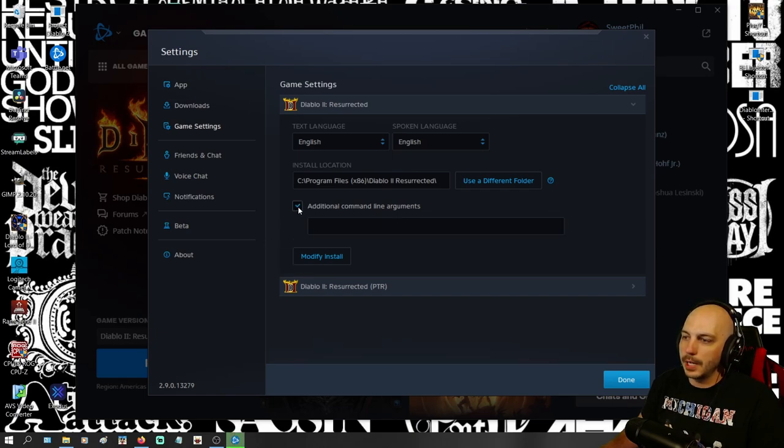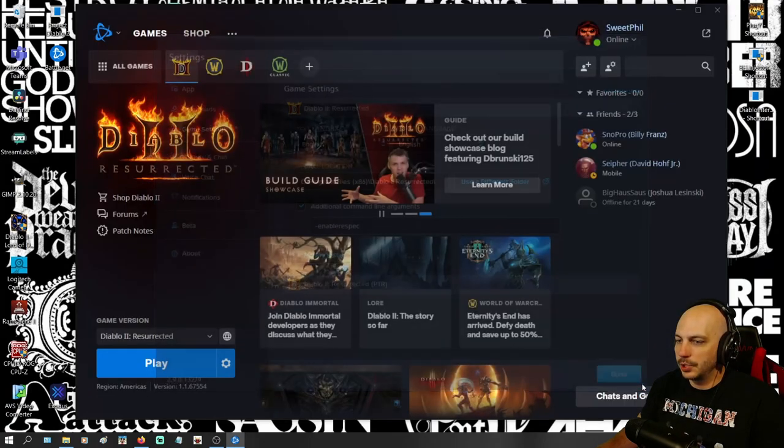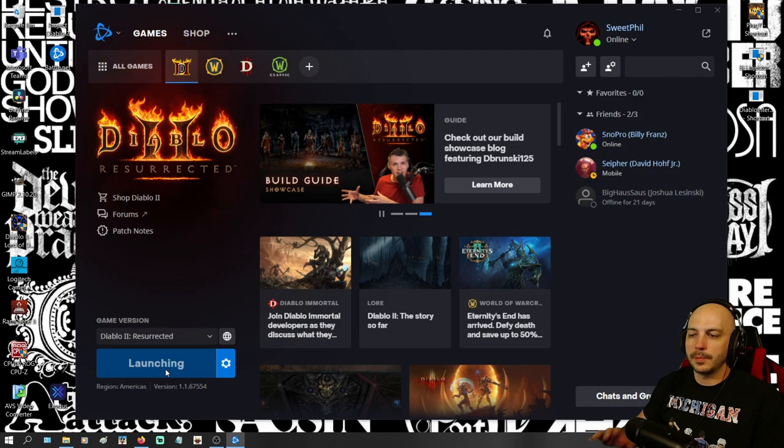All you got to do is check this Add Additional Commands, type in -enable-respec just like that — dash enable respec — under this, go ahead and push Done, and then you can go ahead and start up your game.